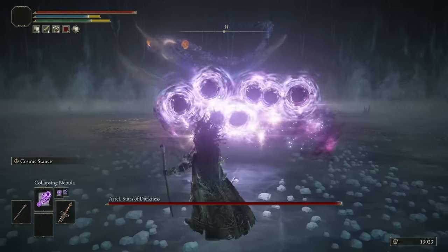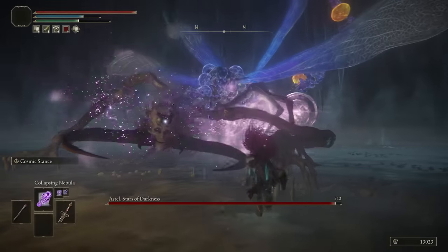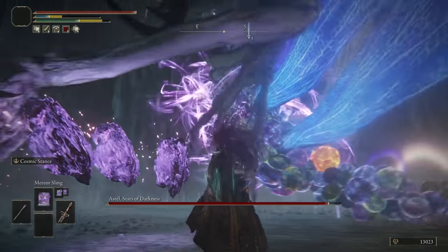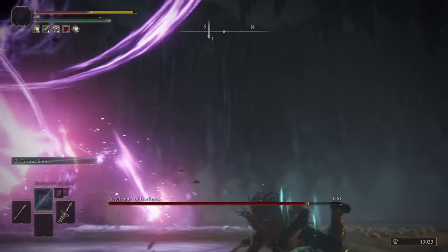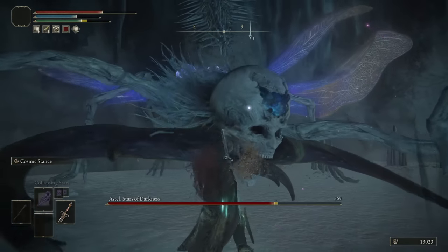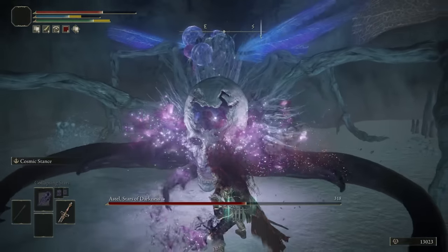Because we have our Wondrous Physick giving us 10 Int, we're gonna experiment with the new spells — it'll just be enough to equip all of them. Collapsing Nebula — let's see how much more damage they do. Wait, do they do that trail the whole way? Let's try it again — oh my gosh, they have a whole trail! So it's better to shoot past them — that's so cool! Meteor Sling — wow, they're even shaped different. Meteorite of Astel — oh yeah, that's good damage!